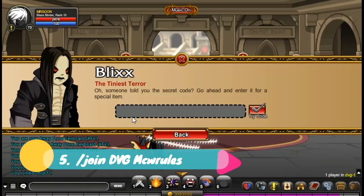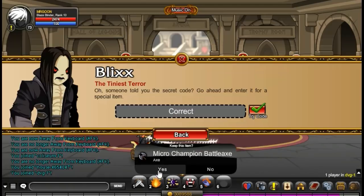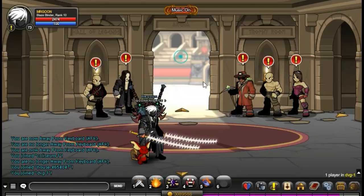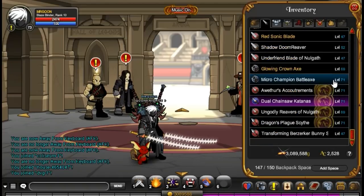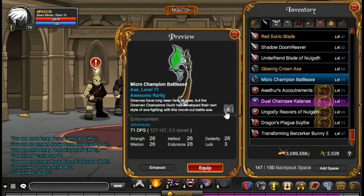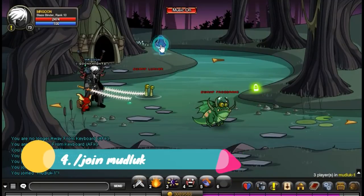At number 5 we have join DVG and this is MCW Rules. Now this may not be the most attractive weapon in the world, but it is at number 5 because AE decided to change it up a little bit and gave us a bit more variety instead of just going to the museum. For the sake of having to go somewhere else for a code, that is why it has reached that spot.